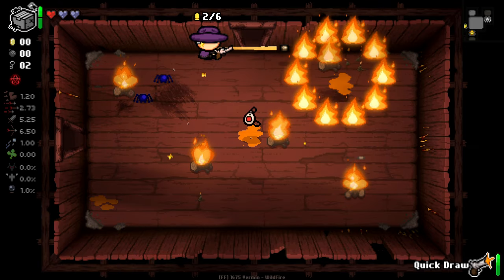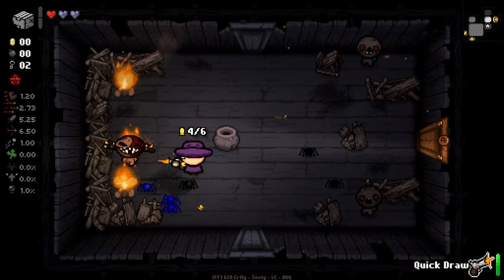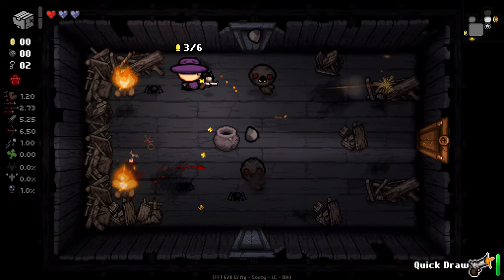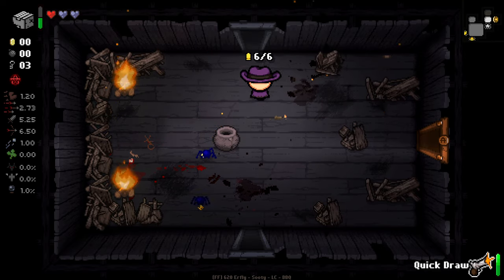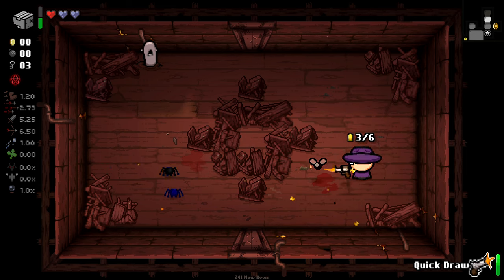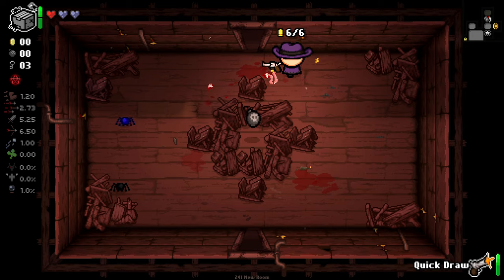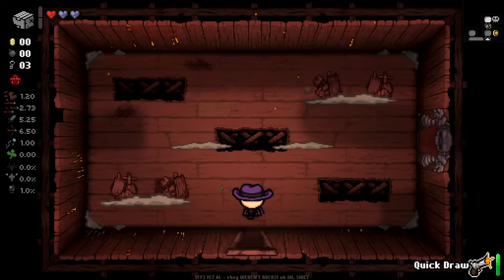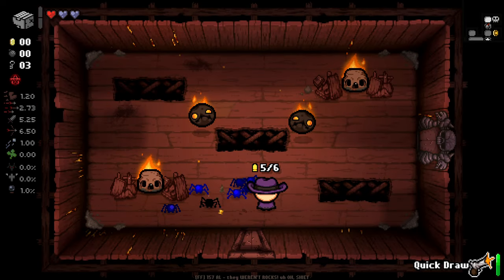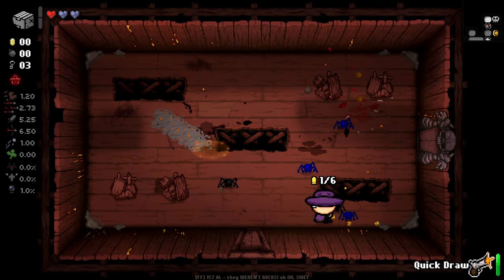I can imagine this getting real wacky with bouncy shots and stuff. I have really good shot speed, which is kind of strange considering our shot speed stat is still default — so I imagine we can increase bullet speed even further. I don't really need to use quickdraw all that much at the moment. I'm guessing that's going to be something I use on big enemies, champions, bosses, things like that.